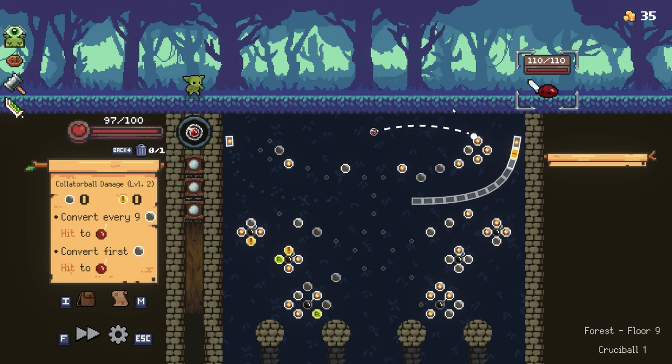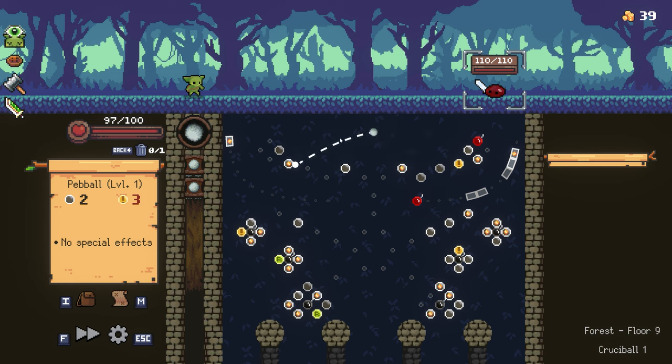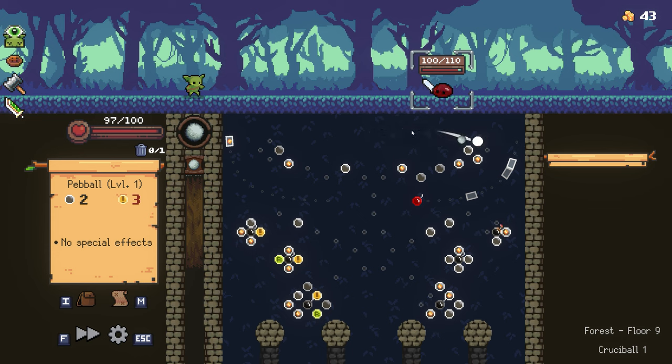Oh, there's one more guy. I'll take three damage but I need to aim inside the square here. I'll take a regular bomb too — that's just going to damage us — and hitting any of those coin orbs is icing on the cake. Boom, perfect.